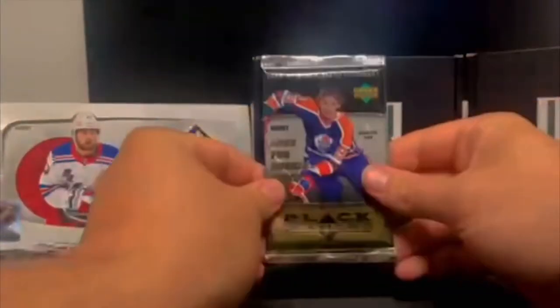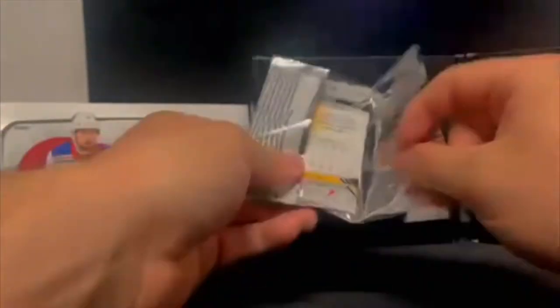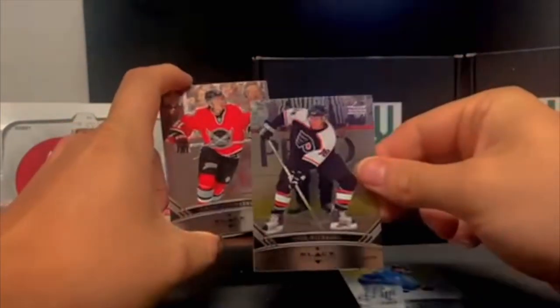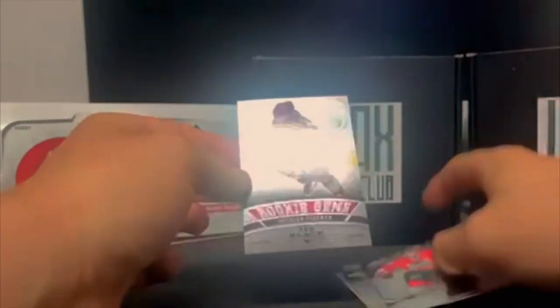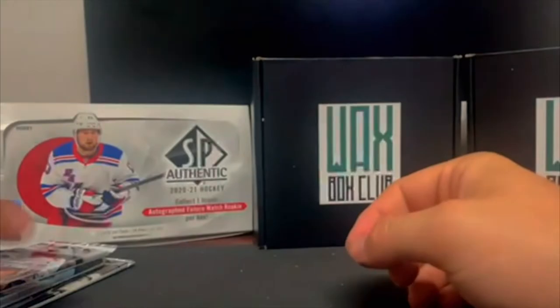We got 06-07 with The Great One on there — Maxim Afinogenov, Mark Savard, Mike Richards. So we got some Henrik Zetterberg, and we got a Coyotes rookie gems three-diamond — Patrick Fisher.